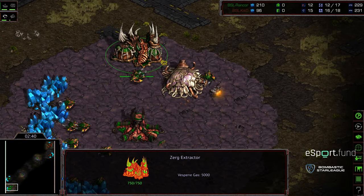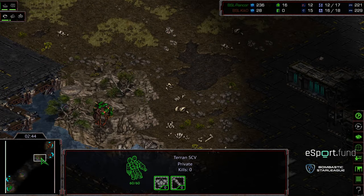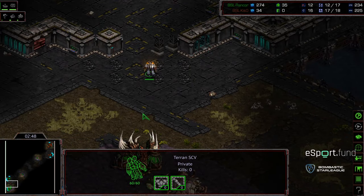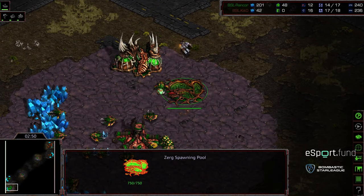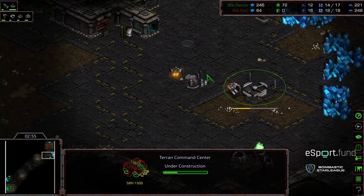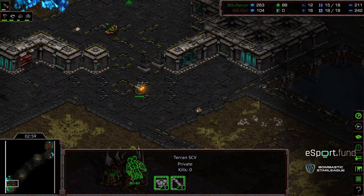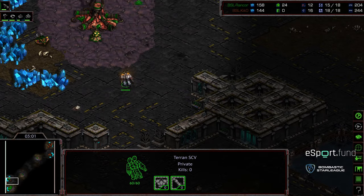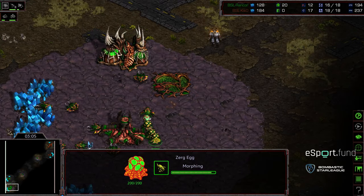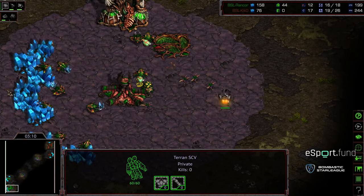Extractor is up, three drones in gas. The Overlord holding up short, so Rancor may be opting to scout with Zerglings. Zerglings being produced now — this is going to be a big advantage. Supply Depot down for Kiko, and Kiko has this SCV in the base, so he knows the timing necessary to potentially put down a bunker or not. Seeing four Zerglings, he might even opt to just skip a bunker altogether.